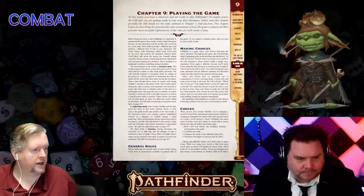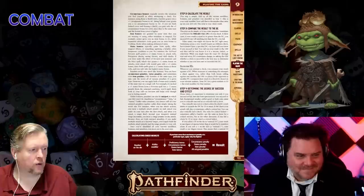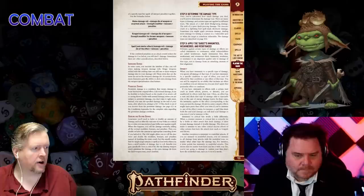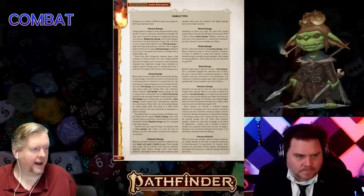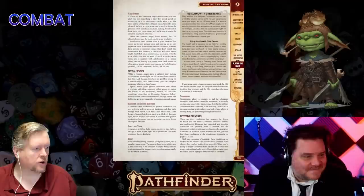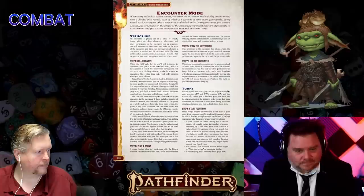We're using Chapter 9 of the core rulebook — the key chapter for understanding the various modes of play and combat. It covers how checks work, different kinds of checks like attack rolls and perception, and eventually how to start off a fight. Let's get into encounter mode and rolling initiative.